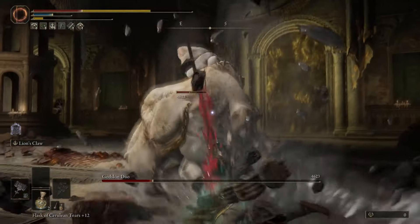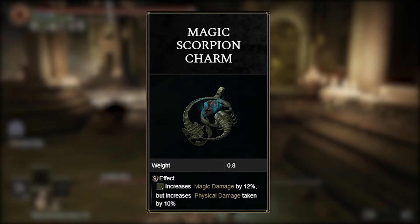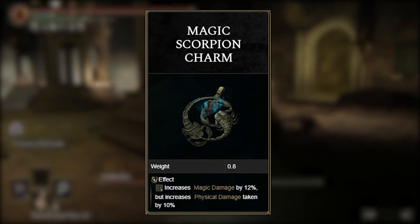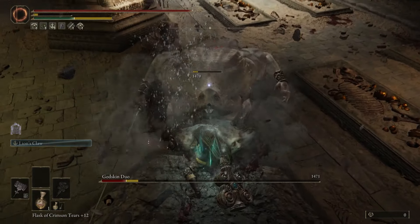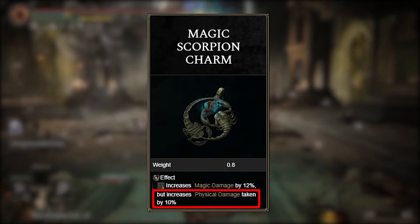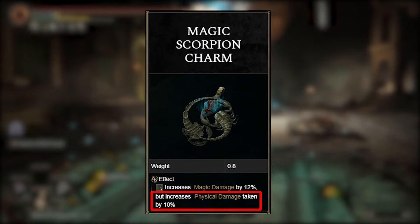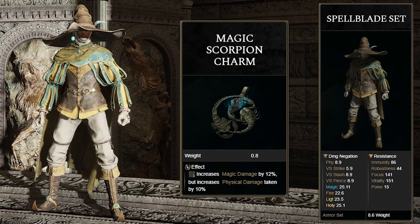While you're leveling up, you can get the third talisman — the Magic Scorpion Charm. This increases all magic damage by 12%, boosting the damage of the Ash of War on the Watchdog Staff. Unlike the other ones, this comes with a negative to it: while doing 12% more magic damage, we also take 10% increased physical damage. Sounds horrible, but it really isn't — the armor we use negates this effect, so it's nothing to worry about.